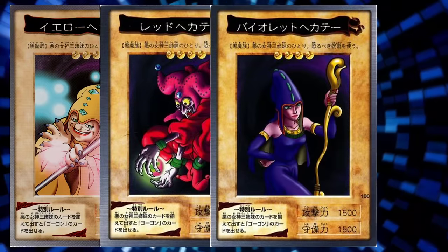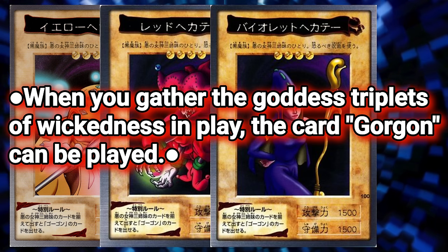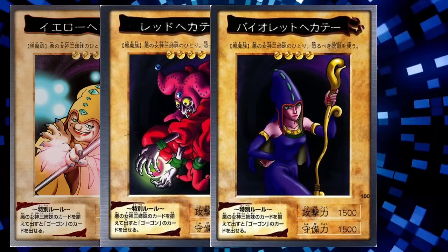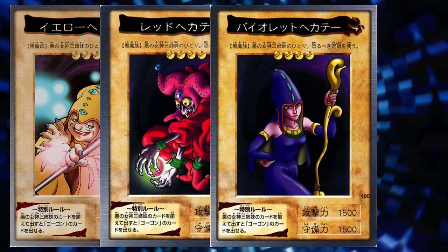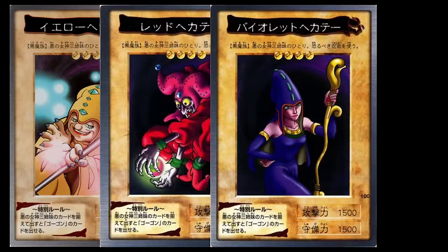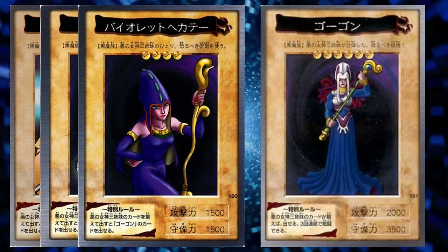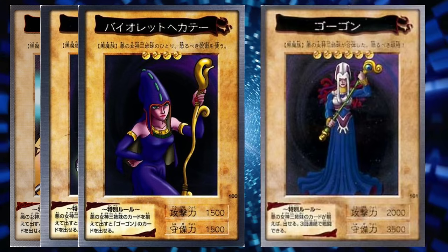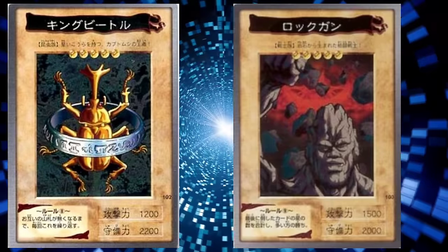The next four cards are the first example of special effects in the game, at least with the card pool we're looking at. Yellow, Red, and Violet Hecate all share the same effect text: 'When you gather the goddess triplets of wickedness in play, the card Gorgon can be played.' Why are they speaking in Fortune Cookie? I can gather that this would translate to: if you control all three of the Hecates, you'd be able to special summon Gorgon, but they weren't in the most philosophical way possible. The monster card Gorgon basically restates the Hecate effect text, but also includes the ability to attack three times consecutively. King Beetle, Rock Gun, and Night Soldier bring us through more of our remaining lost cards.